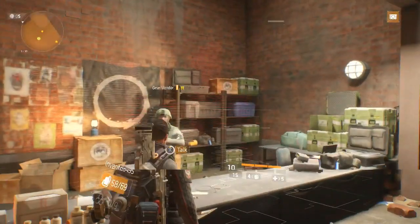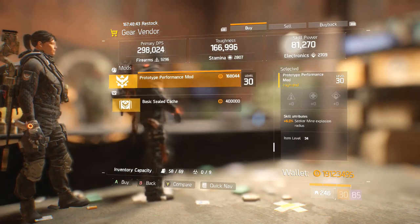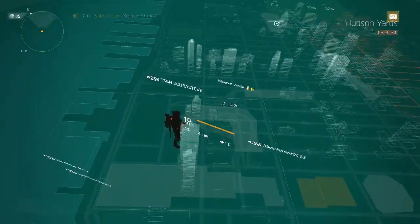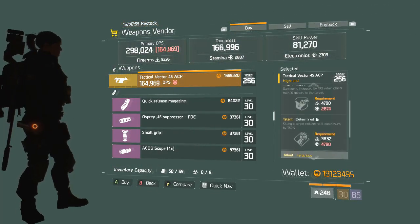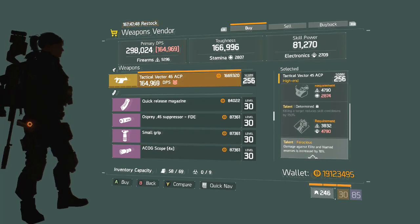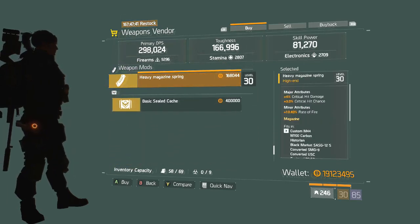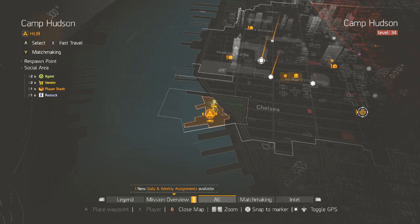Moving on to the Cavern Safe House — a bunch of purples as always. A Technical Backpack — not very good. A Performance Mod with Seeker Mine Explosion Radius — not very good; I'd rather have Seeker Mine Damage. Moving on to Kerman Station Safe House — a Tactical Vector with a pretty good PvE roll: low crit damage but Responsive, Determined, and Ferocious. Reroll Determined to Destructive and you have a very good PvE SMG. We also have a Heavy Magazine Spread — I do actually recommend these if you run the PP19, as it has a large magazine and 10.4 is a lot of extra rate of fire.